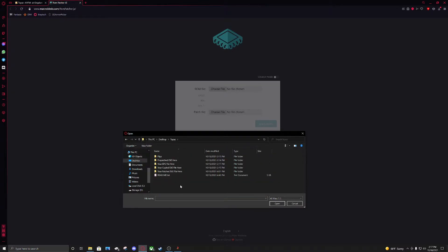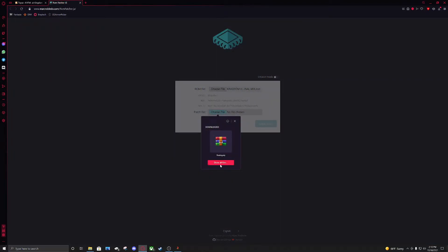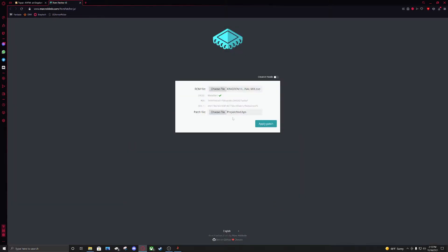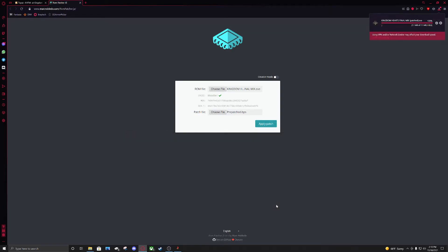It's going to show a bunch of letters and numbers — this is the most important part, because if it turns red the patch won't work, but if it turns green the patch will work. Go to the patch file, go back to Topaz, and select your BPS file. It's going to say prepatch.bps — click Open. It gives a little green check mark. Click Apply Patch, and then it's going to ask you to save the patch file. Go to Topaz and select your prepatched.exe file, then click Save.